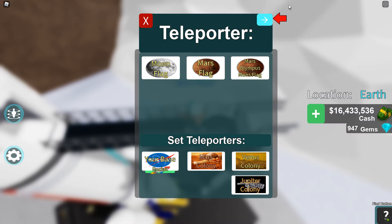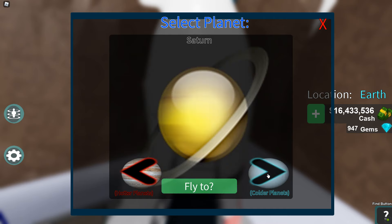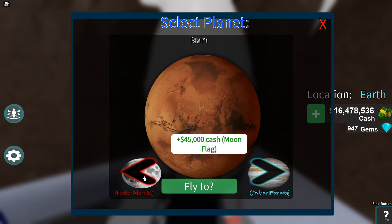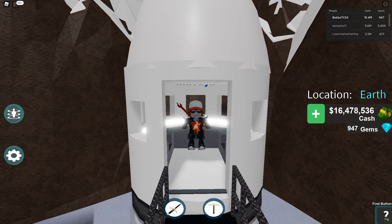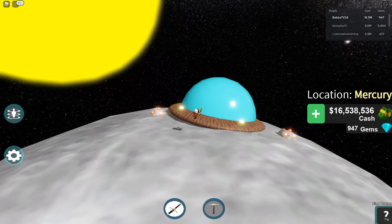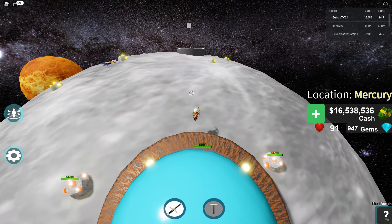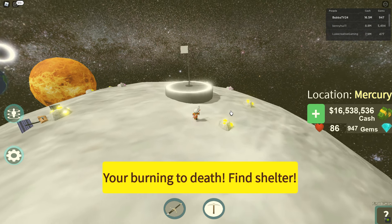We're going to go get on the spaceship and quick teleport. I haven't actually been to Saturn — when I tried earlier it bugged out on me. I can go to Uranus. I cannot go to Neptune or Pluto, I don't have the money yet. So Mercury is going to kill us in 10 seconds, but we're going to go. We are now on Mercury and it is not a place you want to be. This does a lot of damage — I'm burning to death and you need a heat module to make sure it doesn't do that.